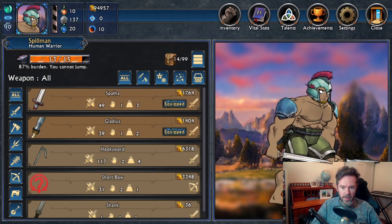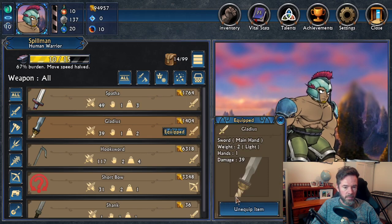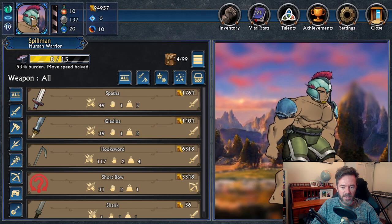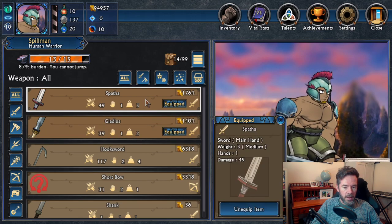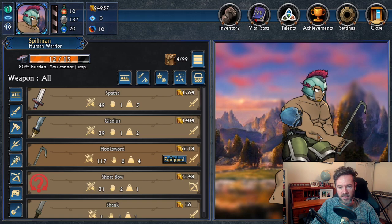Now we have the Gladius in our off hand. We can unequip the Spatha, unequip the Gladius, and the shank will appear there. We can put them back — Gladius in the alt hand. If we wanted to equip a hook sword, which is a two-hand weapon that does more damage than both of those, you can see it now says 'equip in both hands,' and the character's pose changes — he's holding the hook sword in both hands. You'll have different animations for one-hand versus two-hand, different holding and attack animations.